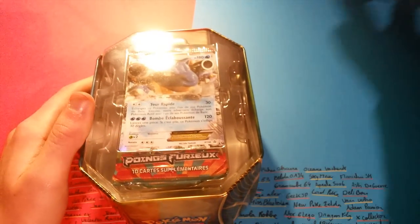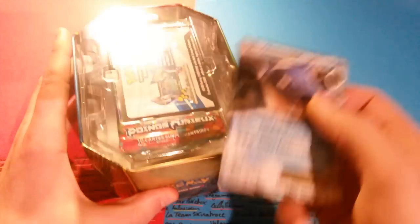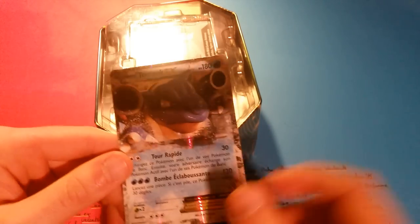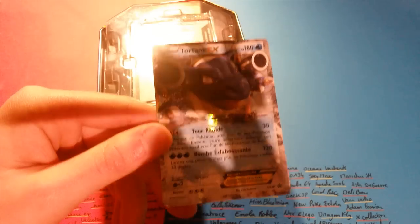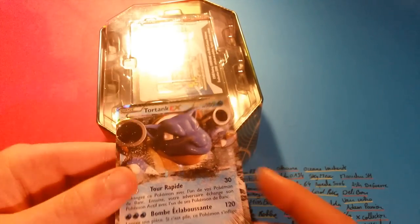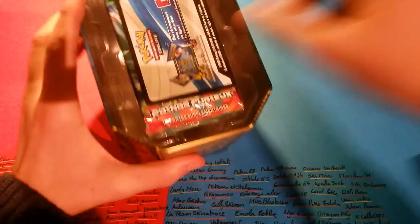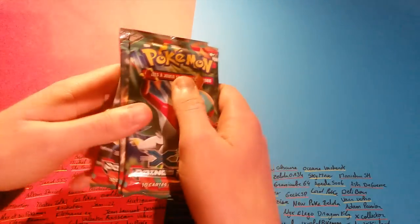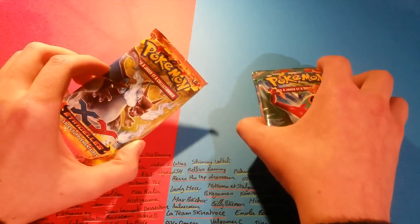We will pass to the opening of this box. We will get the promo card TORTANK X, which is correct. I find this card not bad. I will zoom in on it earlier during the recap because the problem is that I film with a pupil and when I use the lamp for better visibility, it reflects on the card. As usual, I will leave the XY Etincelle card for the end.